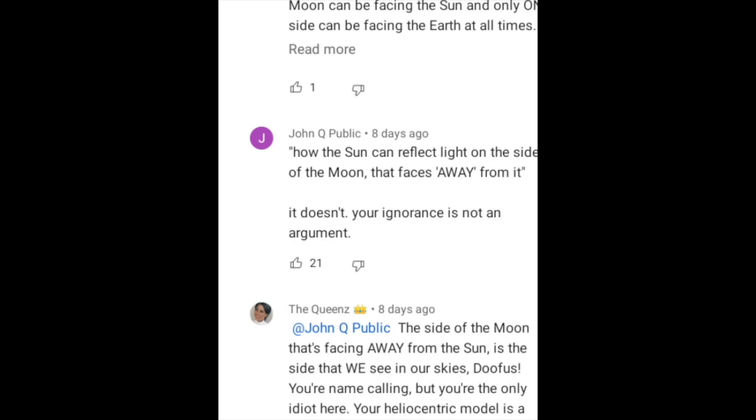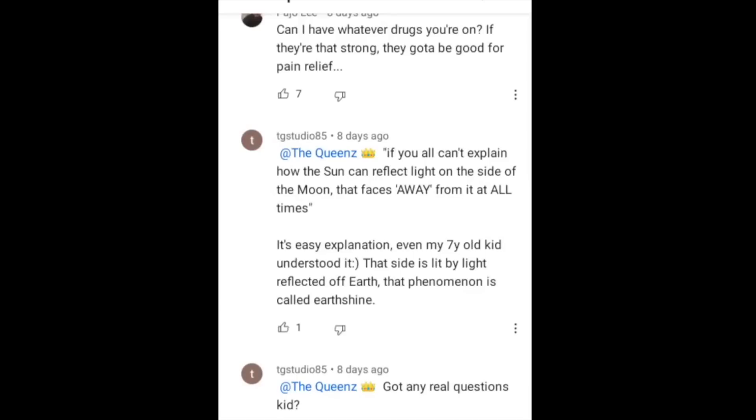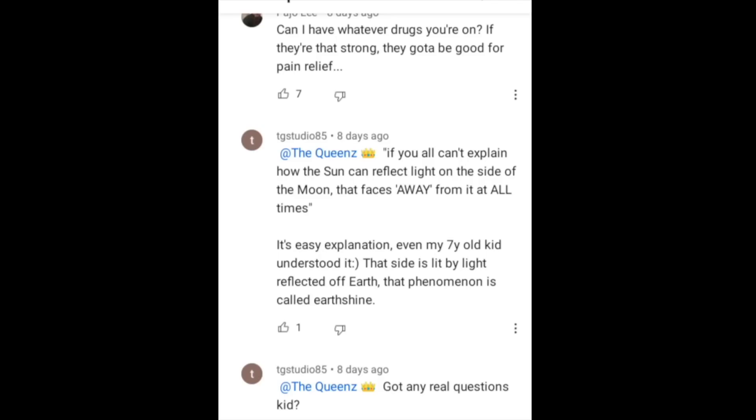TG Studio 85 also replied to The Queens: 'It's an easy explanation. Even my 70-year-old understood it. That side is lit by light reflected off earth. That phenomenon is called earthshine.' The Queens then responds: so if that's called earthshine, that means when you go outside at night and look at the sky, you're looking at earthshine — because the side of the moon that faces away from earth at all times is the side we're seeing.